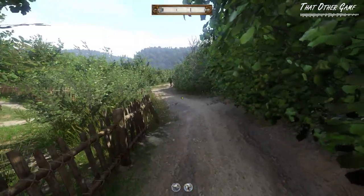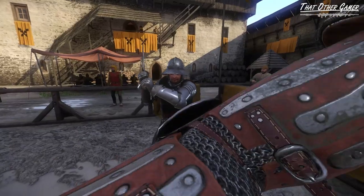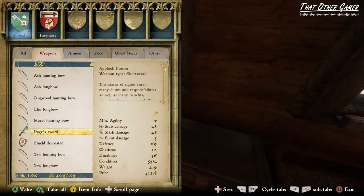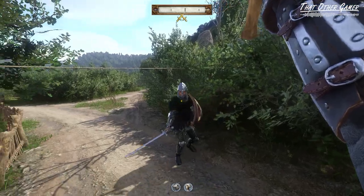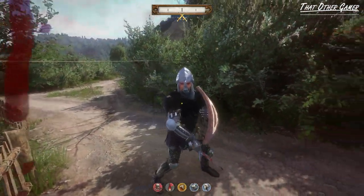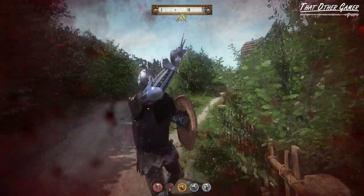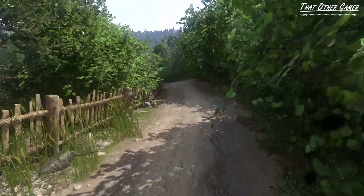Black Peter is an annoying sore loser in Kingdom Come Deliverance who will ambush Henry on the road for beating him in the Ratai tourney. Unfortunately, he is equipped with a sword laced with poison, which makes confronting him really dangerous. All it takes is for one of his attacks to connect and we are on a death timer. Depending on our character's level and equipment, we might not be able to finish the fight and get healed in time, so here's an easier way to deal with him.